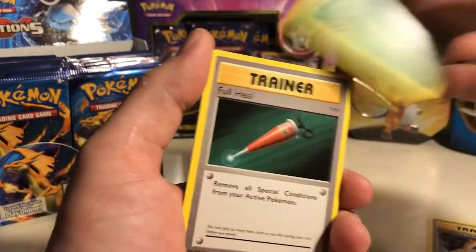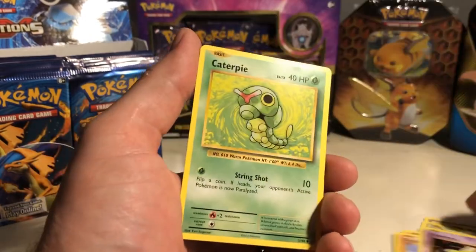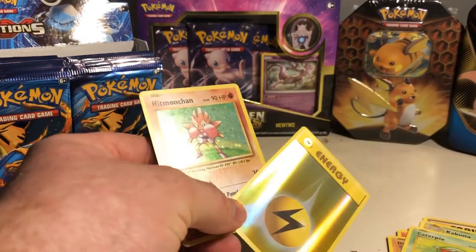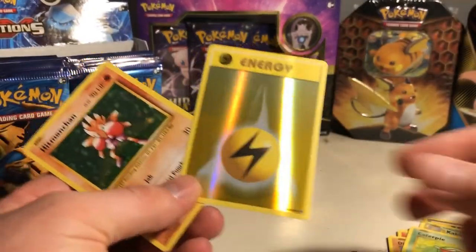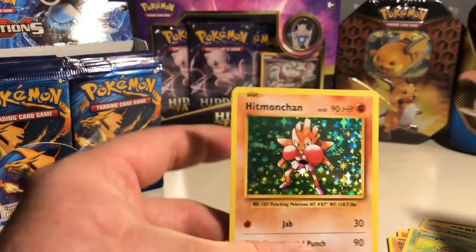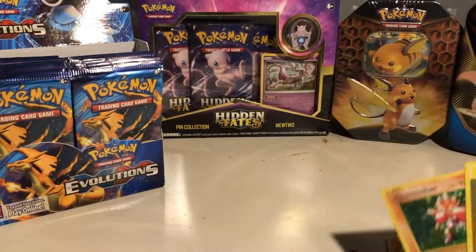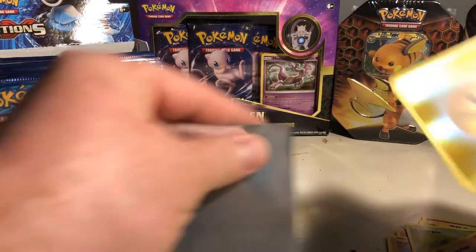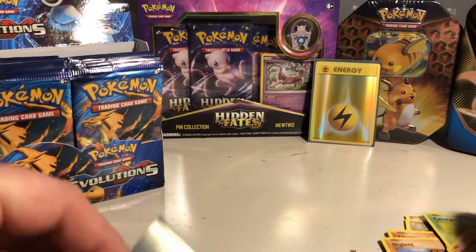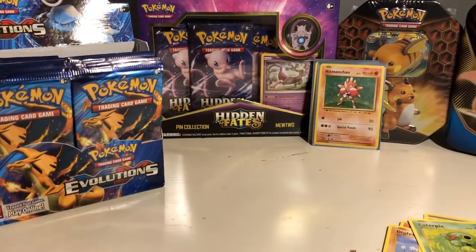Pack one: Charizard Spirit Link — hopefully that is a good sign — Kakuna, Full Heal, Seal, Charmander, Diglett, Drowzee, Caterpie. We got a reverse holographic Lightning Energy and then a holographic Chan — hit my Chan right off the bat! I did get sleeves, I'm gonna sleeve these up right away and then throw them in the binder.